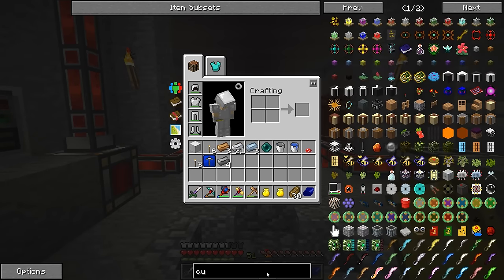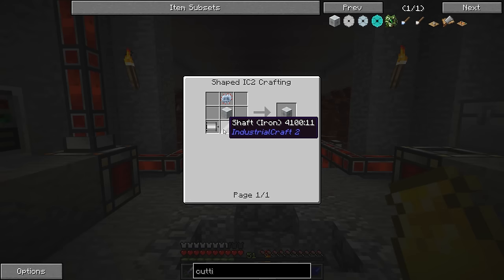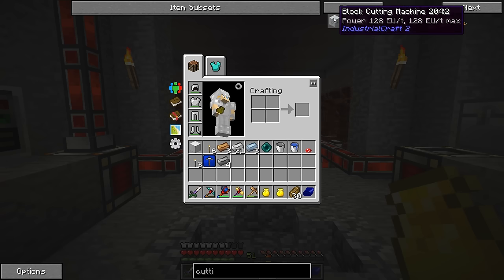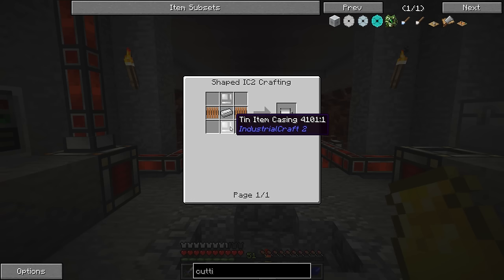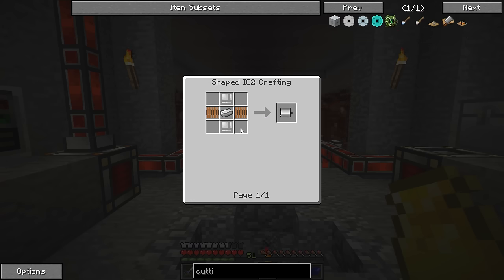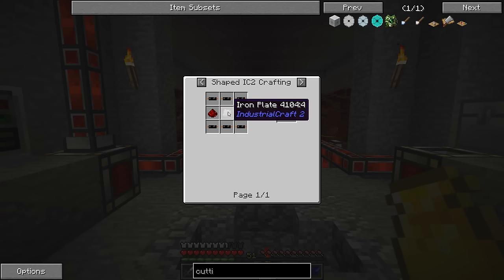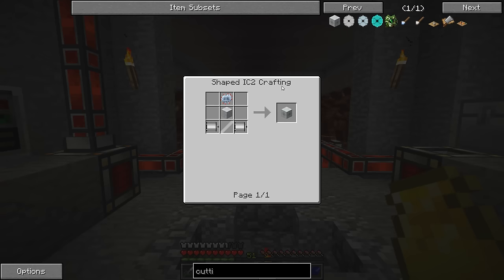Cutting machine. So we're going to need the shaft - the iron shaft. That's just sticking the iron block in there, no big deal. The electric motors. We're going to need 10 item casings, which are also pretty easy to make. We're going to need some coils, which is pretty straightforward. The advanced circuit board, on the other hand, is a little bit trickier. We're going to have to do some stuff to get to that.